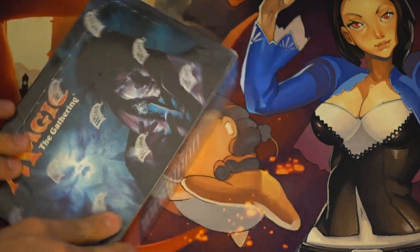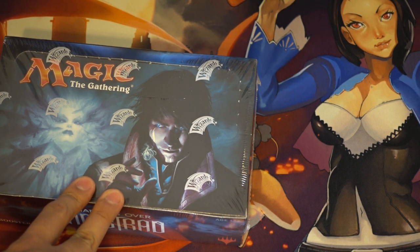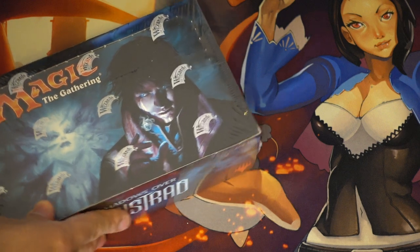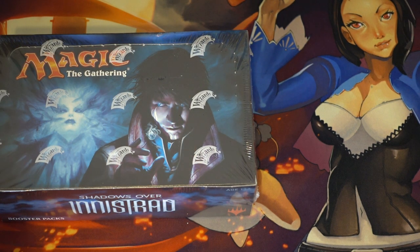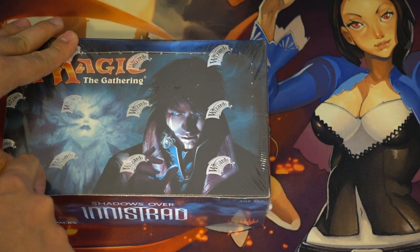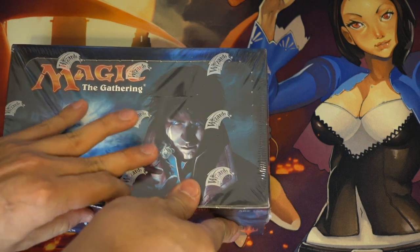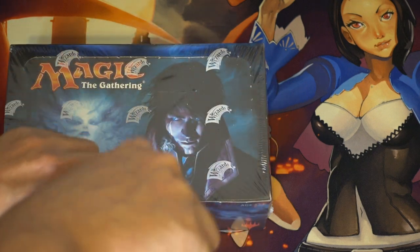I'm going to make you a wager: if we pull an Avacyn, I will do a giveaway and give away Avacyn. Same with Arlin - if we pull either of those two, I'll give just that one card away. I'll have a link to the landing page for MassDrop where you can give them your email and be notified when the Shadows over Innistrad box goes live. $90 is definitely the lowest price I've seen online, and that link will be in the description.